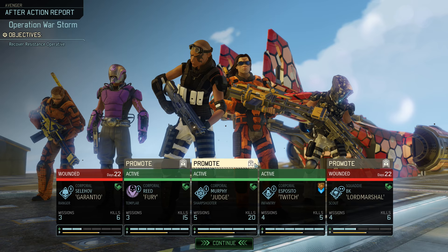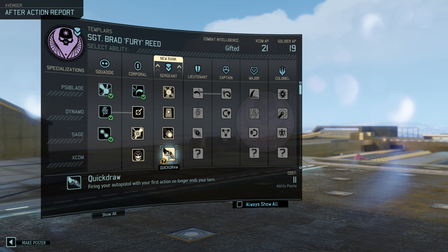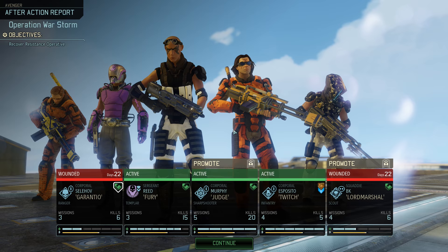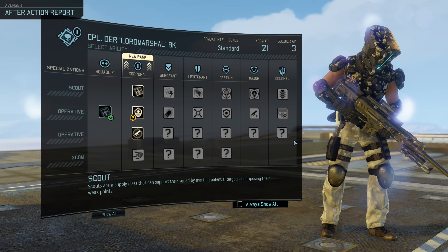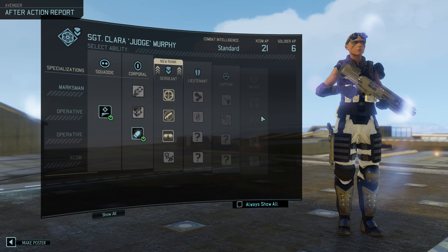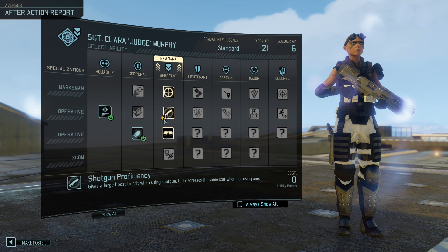Next up we got Brad — Pilar, Stunstrike, Overcharge. Probably Overcharge. Yep. And Derby K — High Death, Hollow Low Profile, Rifle Proficiency. We are going to grab Low Profile — that's too good to ignore. Oh, and also Clara — Aim, Hunker Down now converts to plus 20 aim to the first shot on the following turn, Shotgun Proficiency giving a large boost to crit when using a shotgun but decreasing the same stat when not using one.